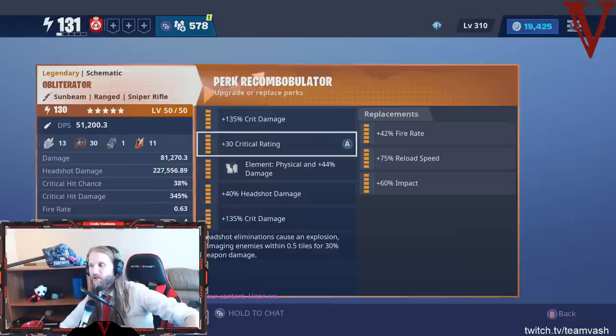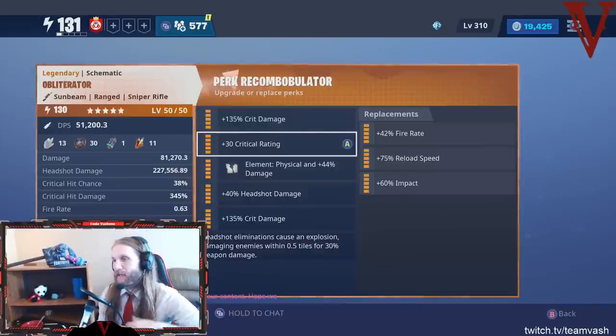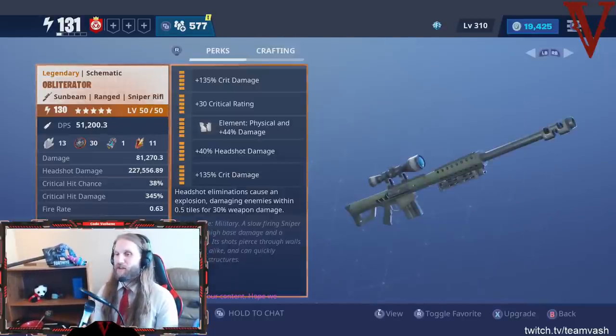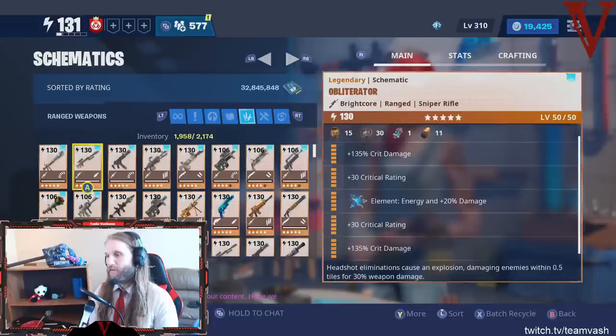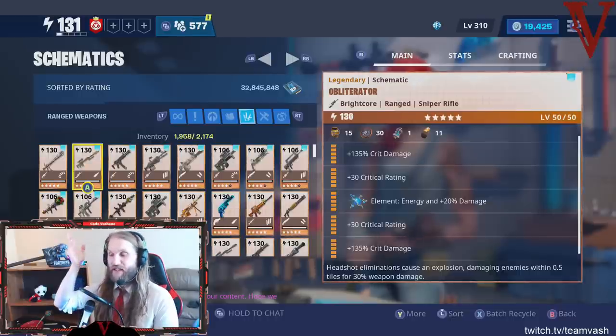You can also go to the other crit rate slot and choose between impact, reload speed, and fire rate. Reload speed wouldn't be bad since this gun has a 3.5-second reload, which is pretty terrible. But typically this gun — you fire it a few times, kill your targets, and have plenty of time to reload, so reload isn't usually a problem. I almost always run my Obliterator with double crit rate and double crit damage because this is my defender loadout. There's no point putting on fire rate because most of my defenders already have fire rate built in.